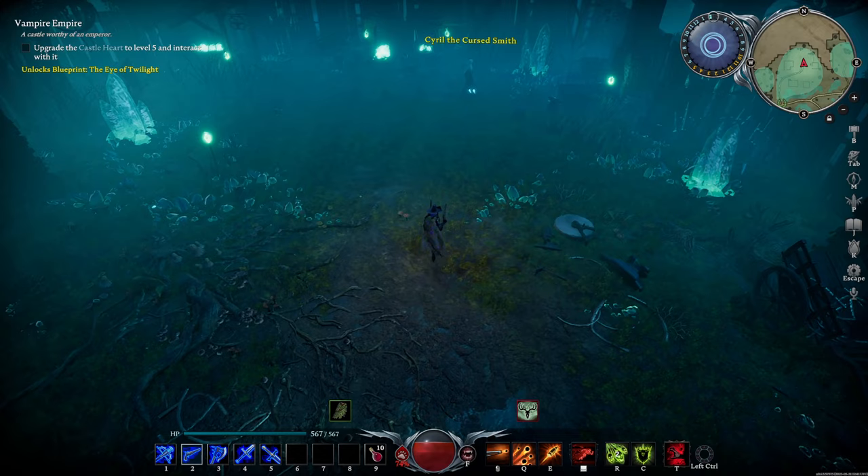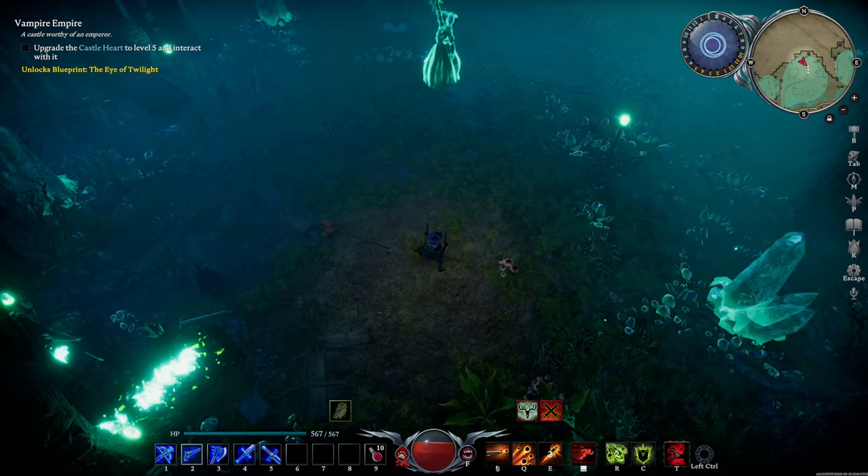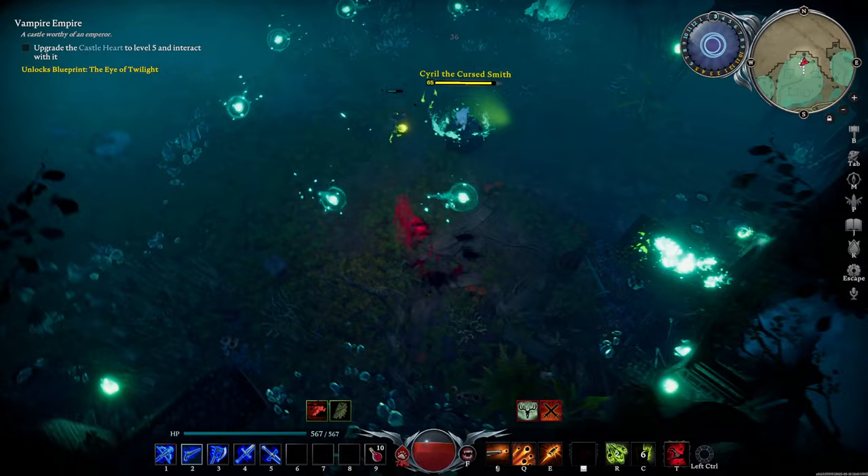Cyril cycles between 3 attacks. He pulls out a greatsword and dashes towards you with a slash. He pulls out a mace, slams it down, and creates multiple spirit orbs. He pulls out slashers, attacks 3 times, then dashes twice, back and forth.